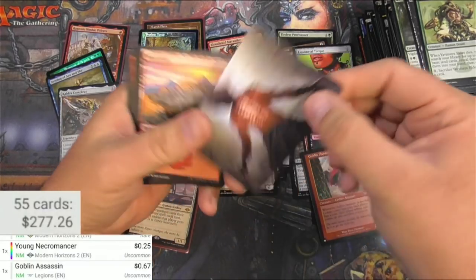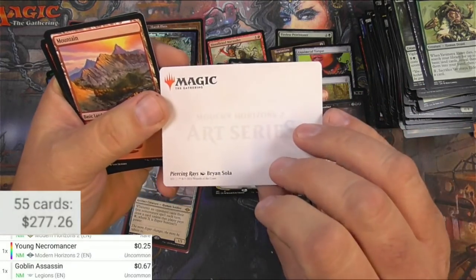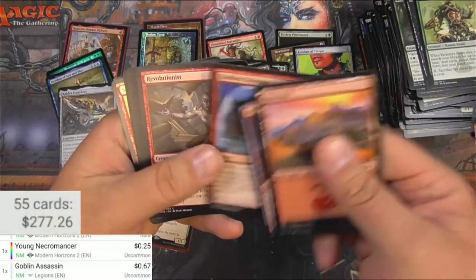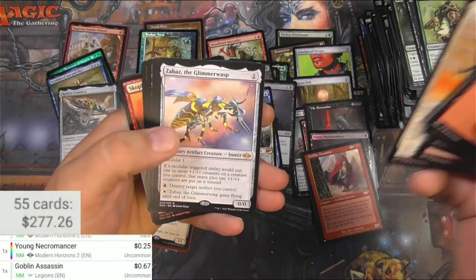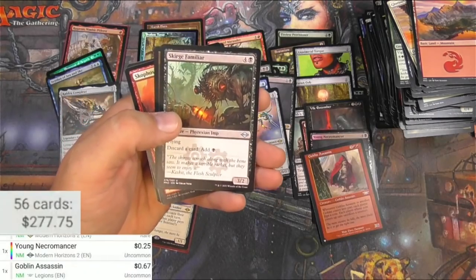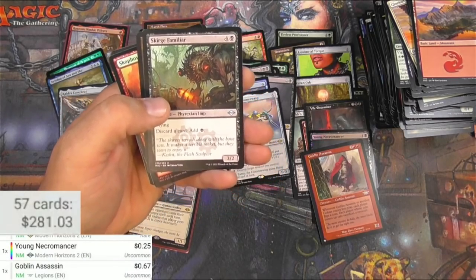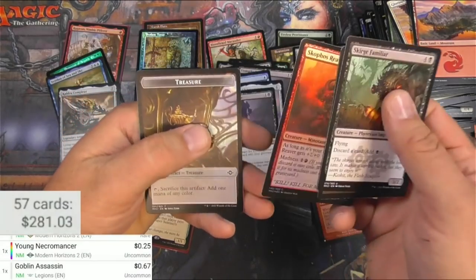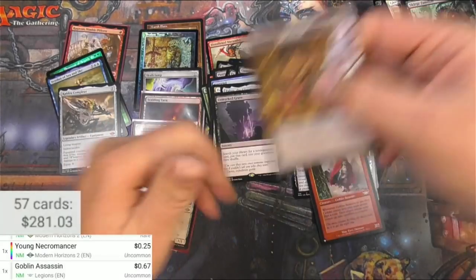A little stack left — what's going on there? Piercing Rays — ouch. There's a red pack. Zabaz, Unmarked Grave — we've already seen these. Being that was a dollar or something. Ornithopter, Paradise, and the Reaver.